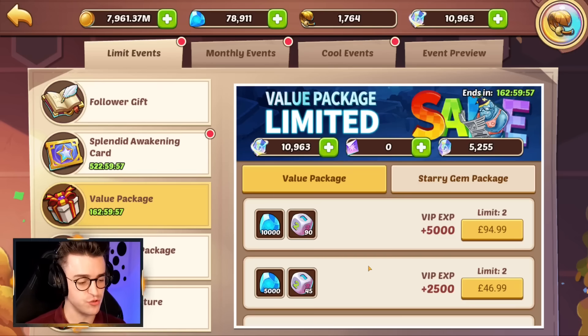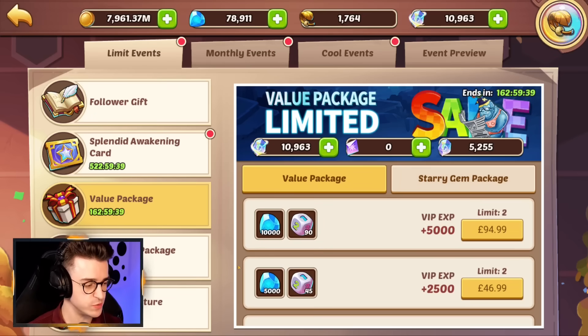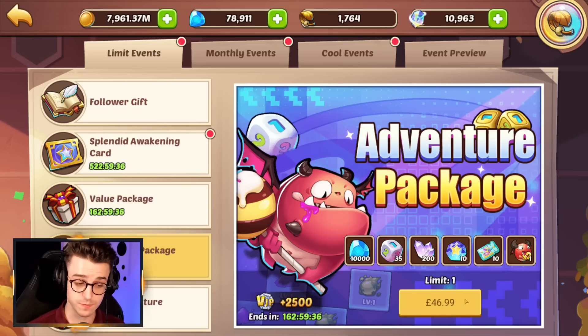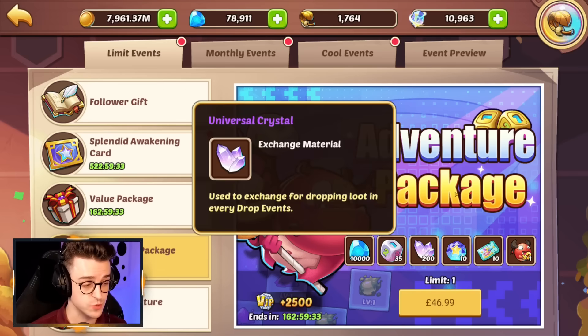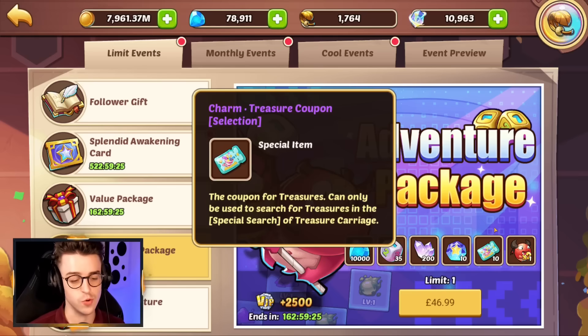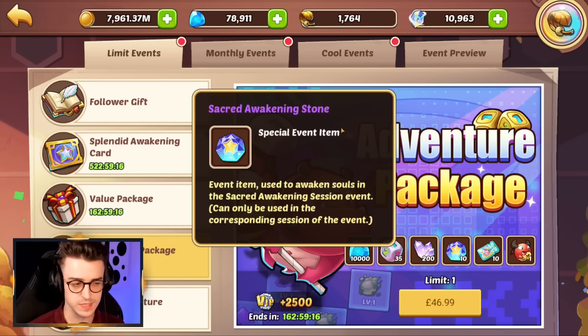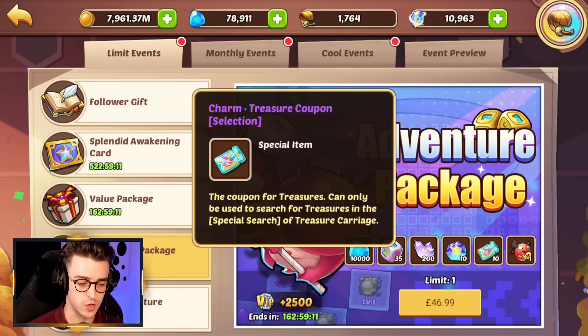Also this week, we have value packages containing gems and Imp's Adventure dice. DH Games seem to be moving away from giving us Treasure Train tickets in these packages, making them less appealing — especially worse value for starry gem users. We do have an adventure package for $50, which gets you gems, dice, universal crystals useful in the Campaign Loot Drop Shop, 10 Sacred Awakening Crystals, and charm treasure coupons, all of which will be useful this week. By buying that package, you also get double rewards from Imp's Adventure. The real value here could be considered the sacred stones, worth around 1,000 contract starry gems, and treasure coupons are always nice.